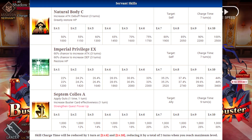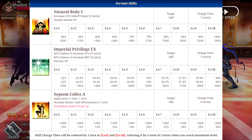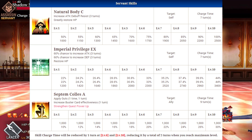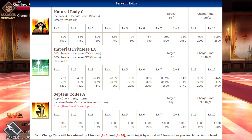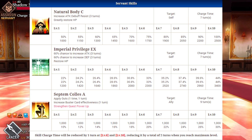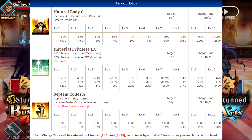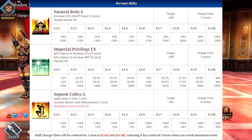His first skill is going to be called Natural Body C, which will increase the attack debuff resistance for 3 turns and greatly restores HP. At level 1 it's going to heal him for 1,000, and at level 10 it's going to heal him for 2,500, which is really nice. Anytime you have a skill that heals you it's going to be really good, especially on lancer characters because they are typically really difficult to kill.